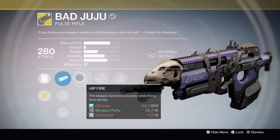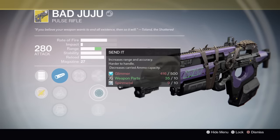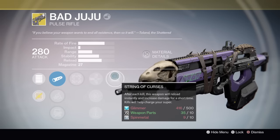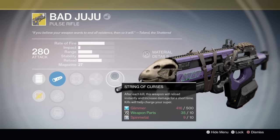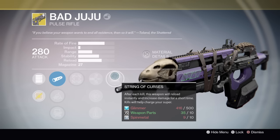Now let's look at the perks: hip fire, armour piercing rounds, send it, perfect balance, and strength of curses — which means after each kill this weapon will reload instantly and increase damage for a short time. Kills will also help charge your super.